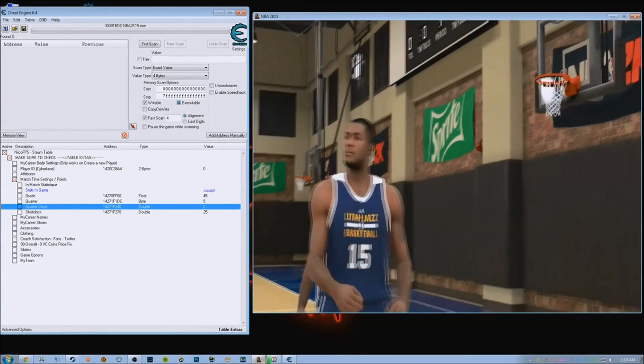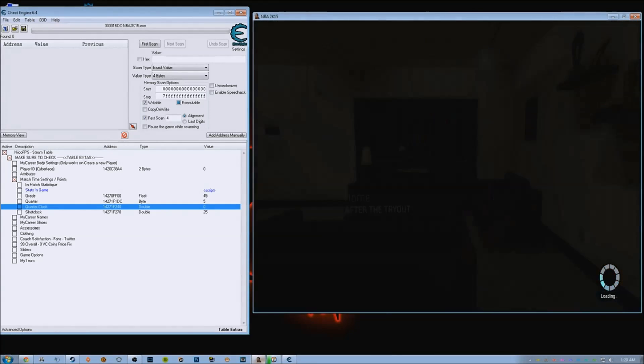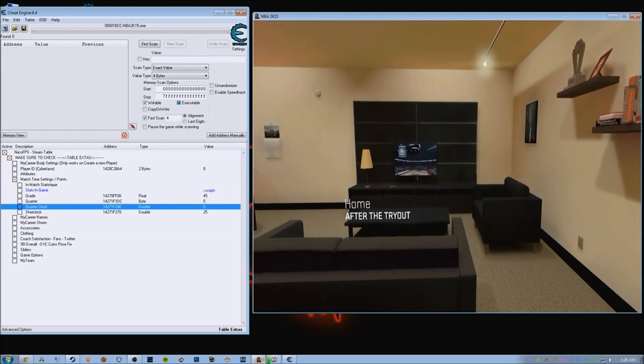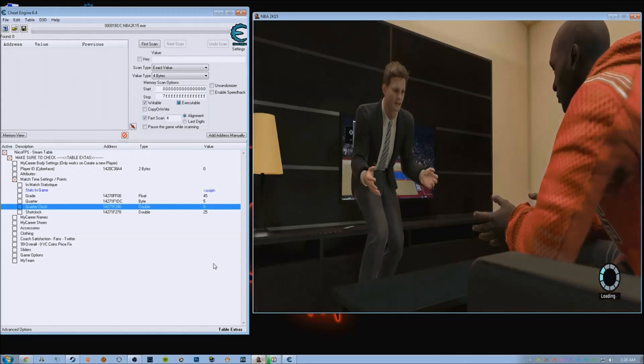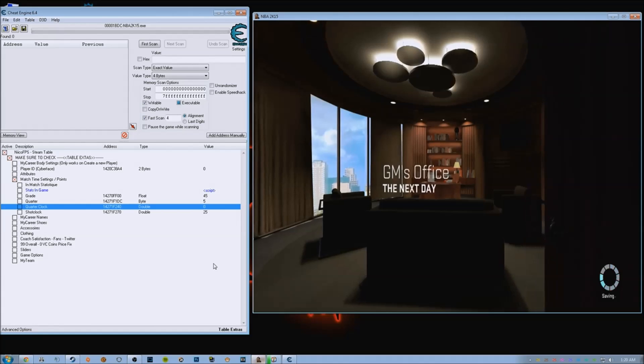And then it's going to go through — there'll be another cut scene. It's just unloading, just hit A. The Jazz have offered you a 10-day deal. You can skip through all this if you've done it before.